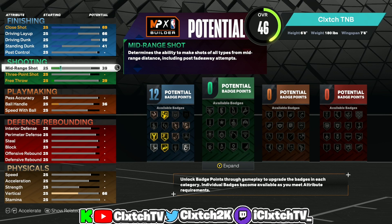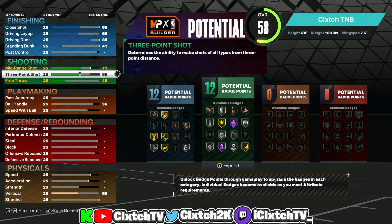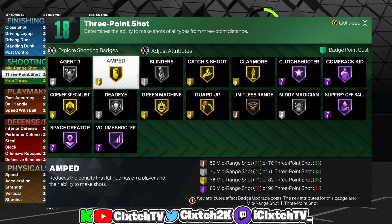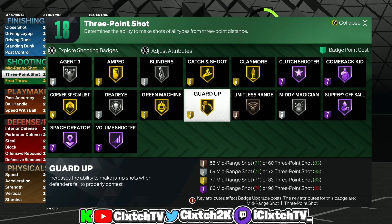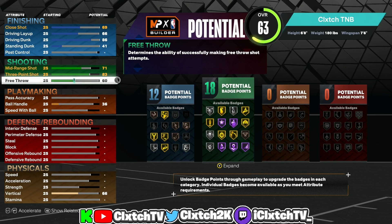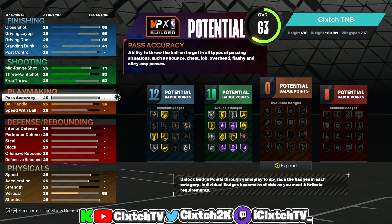Moving on to shooting: our mid-range shot is a 71 for the extra badge point, and then we're putting the three-ball to an 83. That's why I said this build is an iso lock — you have silver Agent 3, which is pretty much all you need to shoot consistently in this game, plus other good badges like gold Amped, Blinders, Mini Magician, and Dead Eye. The free throw I put to a 62.